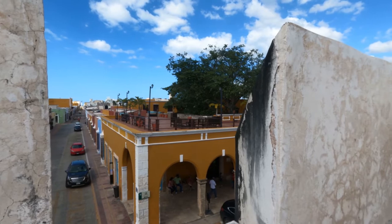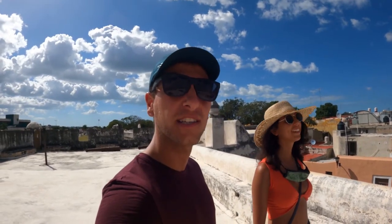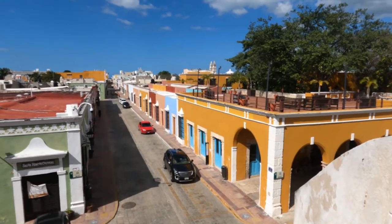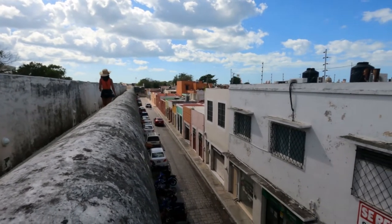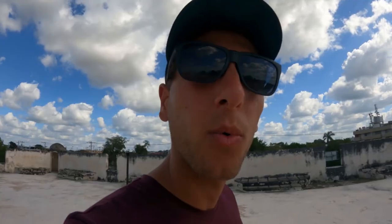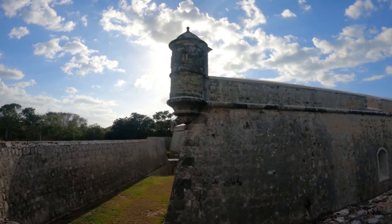We made it, we're on top of the walls of Campeche! So what is Campeche? Campeche is a harbor town in the Yucatan Peninsula, known for its little houses of different colors. It has these walls that go all around the city, and if you're lucky enough you can find one of the seven entrances where you can go on top.